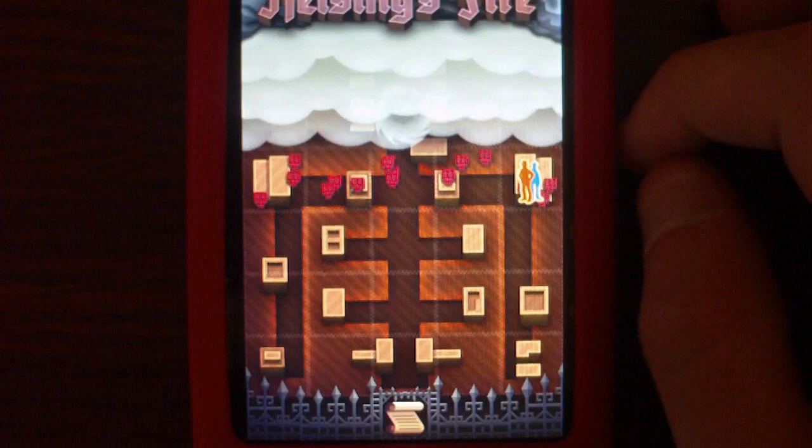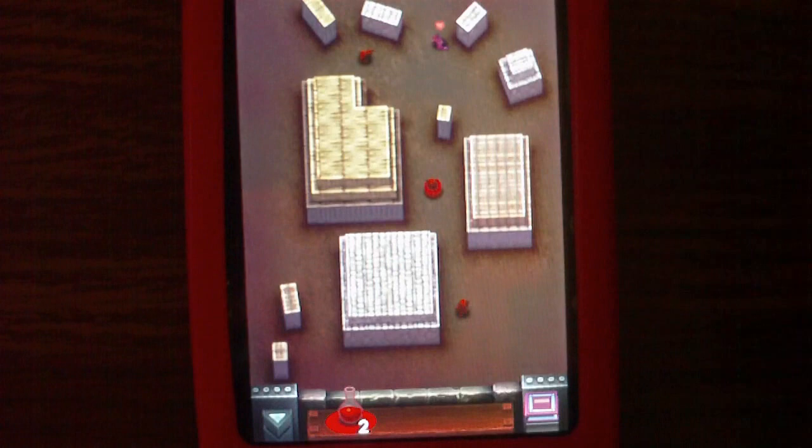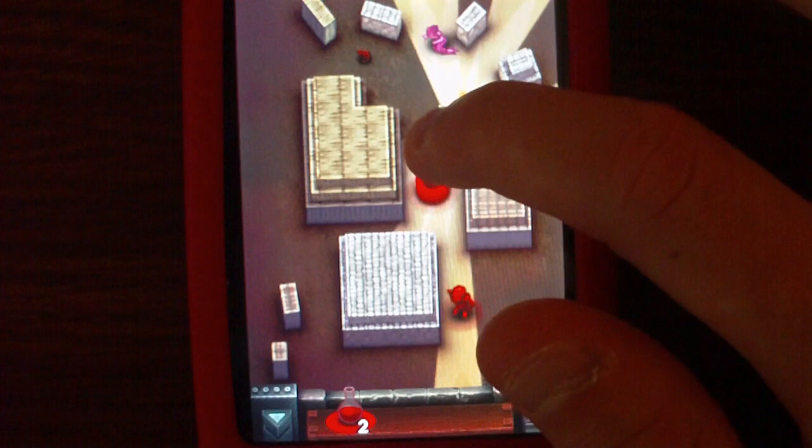The point of the game is to defeat the little minions in each level. As you can see, there's a lady here that I cannot destroy, so I have to make sure I destroy the three creatures without destroying her. I'm going to go ahead and do it.